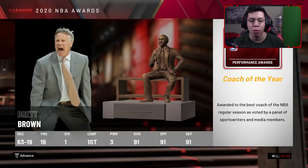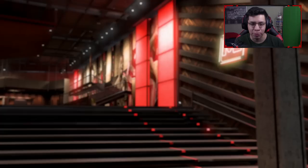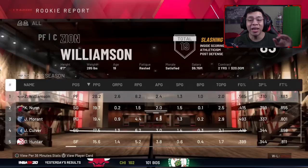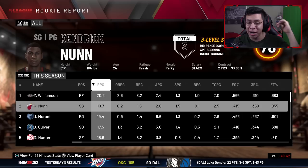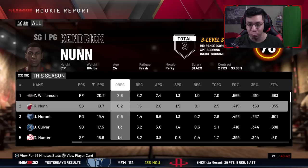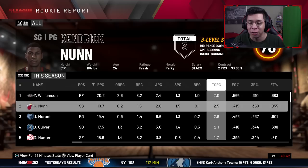Giannis wins MVP, Morant wins Rookie of the Year, sixth man is DeMarcus Cousins, Kawhi Leonard wins Defensive Player of the Year, Malik Monk wins Most Improved, Brett Brown wins Coach of the Year. Kendrick Nunn does make the All-Rookie First Team. We finished sixth in the East at 40-42. Looking at the rookie report, if Zion were out, Nunn would still be the number one leading scorer among rookies. Assists and rebounds aren't great, but steals are solid.